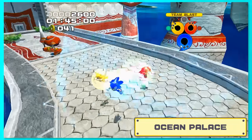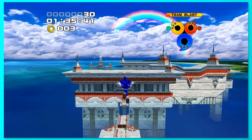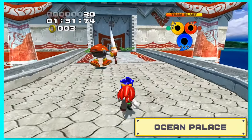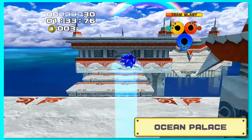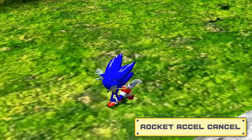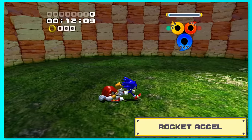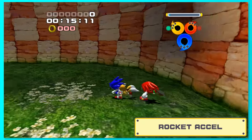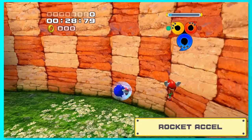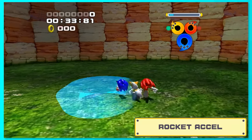Let me show you the most difficult and insane skip in the game. That was a combination of two tricks: Rocket Excel Cancel and Lightspeed Attack. Rocket Excel Cancel allows you to take the speed of a Rocket Excel and transfer it into a regular slide. A Rocket Excel is when you hold the action button to roll into a ball; when your team gets close enough, you let go of the action button for a boost of speed. You can also press the action button again for extra speed and even spam it if your team stays close by.